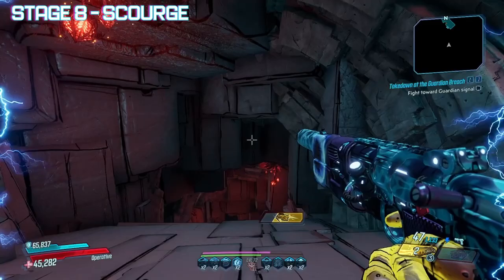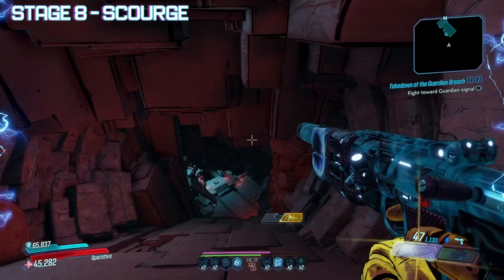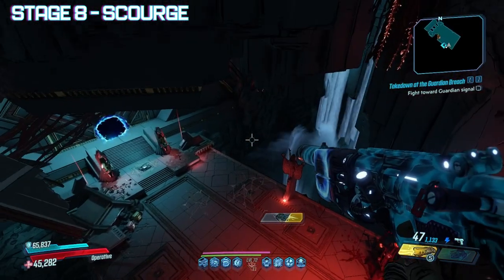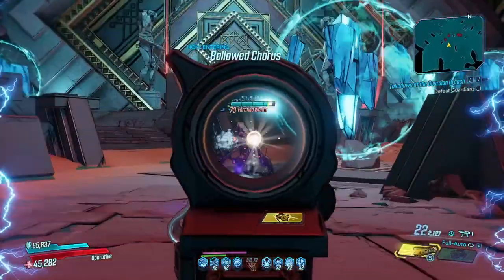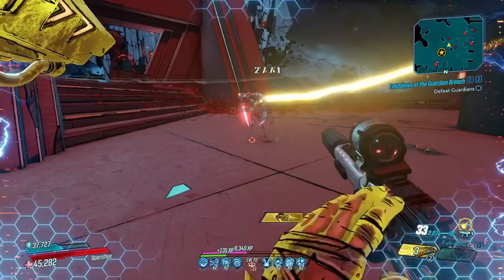Scourge is another even larger Guardian, also with two very strong armor bars and a final, again squishier, shield bar. I'll talk more about Scourge in the bosses section, but before that, let's talk about how you can save some time with skips. Now that you know how the stages go, it's time to show you everything that you can actually skip over in Guardian Takedown, including two entire stages.